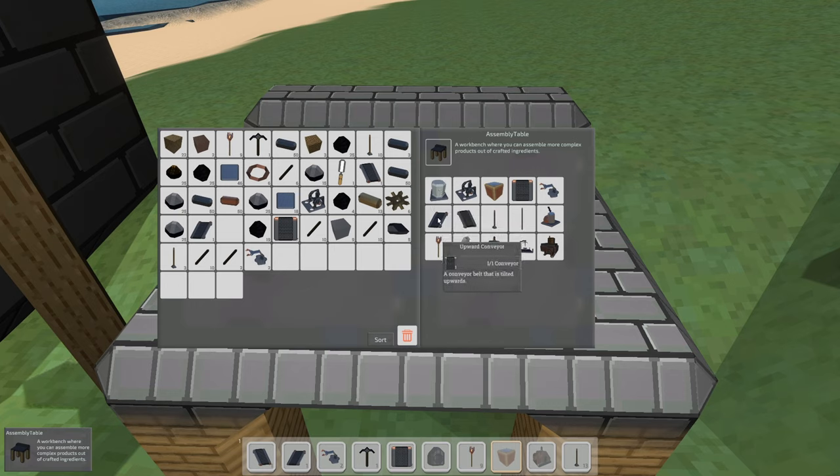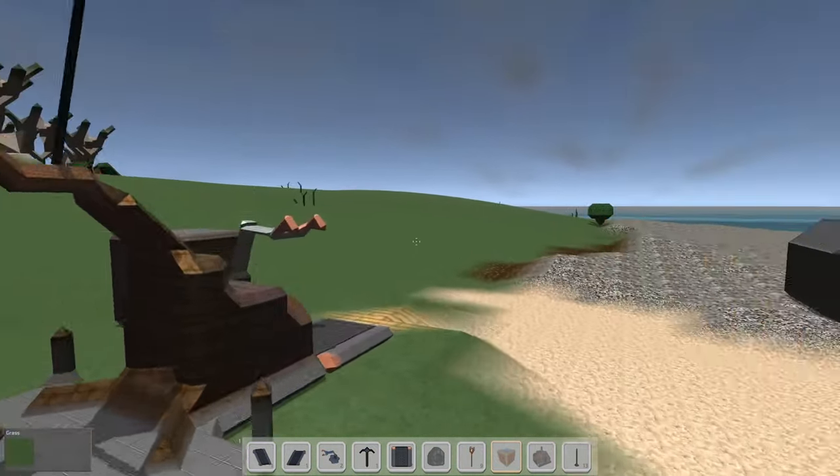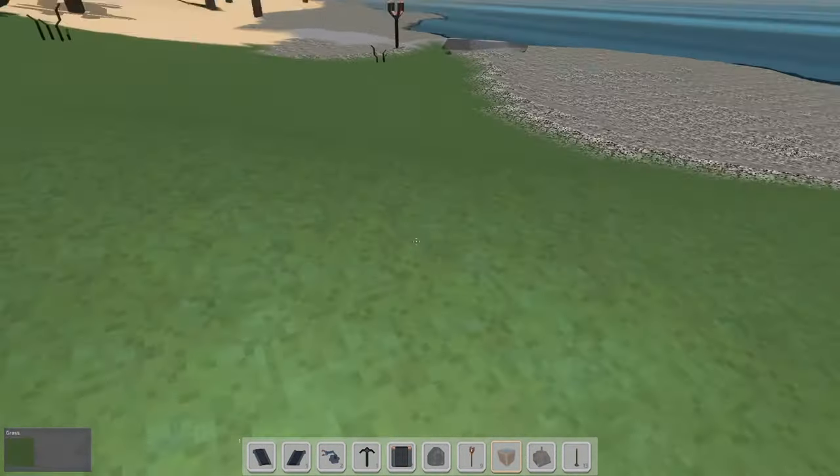The last thing we need is a stone cutter. Can I get that out of here? Yes — how about 16. I thought I built one of these; I guess I didn't. Let's grab it. I need more stone — I thought I had a ton of it, but we crafted it into blocks. That's why I want to automate this so we don't have to keep manually harvesting stones.